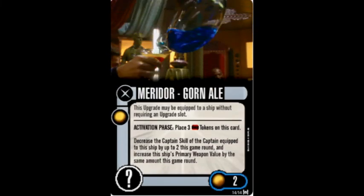And our final card in this pack, Meridor — Gorn ale — costs two points, one per ship. Independent use only. This upgrade may be equipped to a ship without requiring an upgrade slot. Activation phase: Place three time tokens on this card. Decrease the captain skill of the captain equipped to this ship by up to two this game round, and increase the ship's primary weapon value by the same amount this game round.